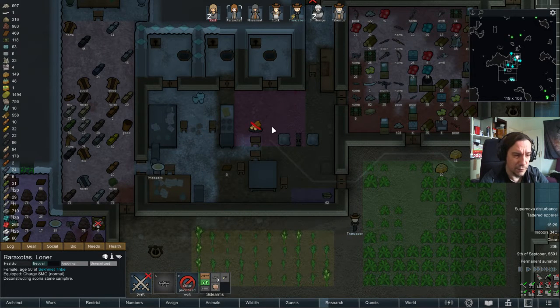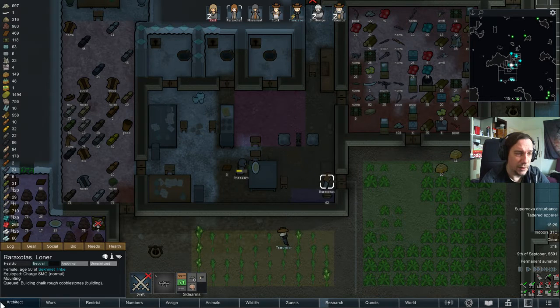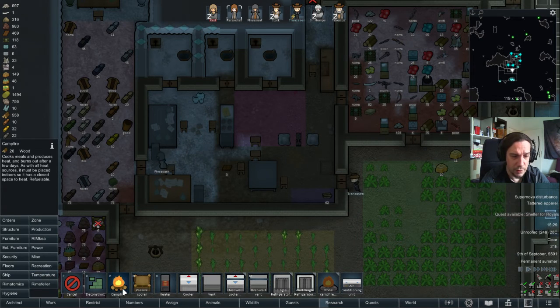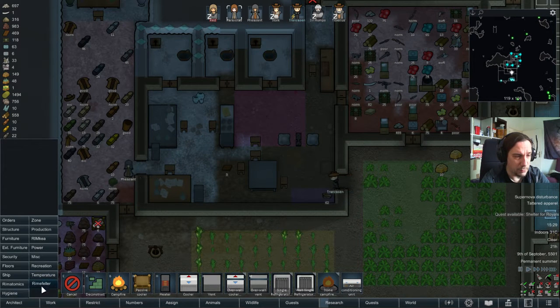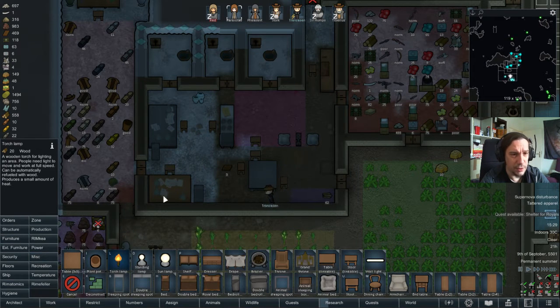Can we please finally deconstruct that fire pit? Thanks. I mean, it was quite nice in the cat cave with light and everything, but we don't need that thing anymore. What I'm going to do is drop down a torch lamp right here and right there.